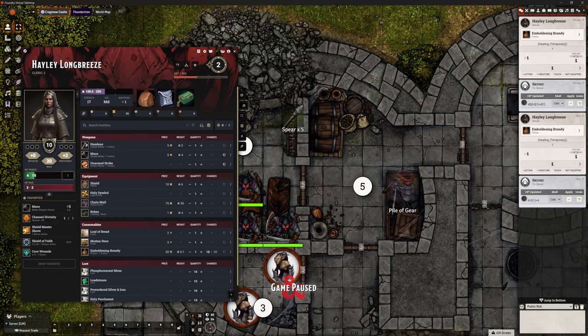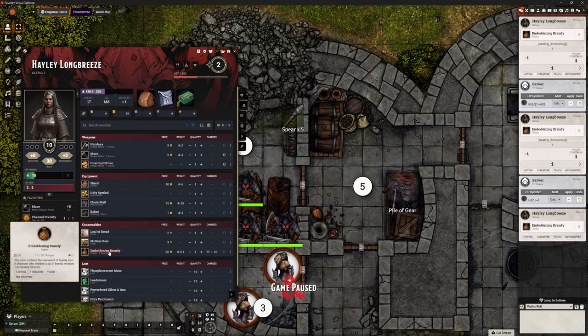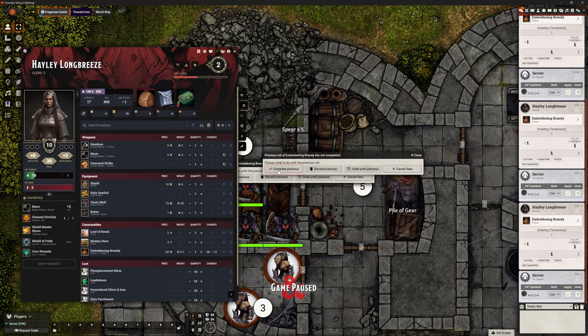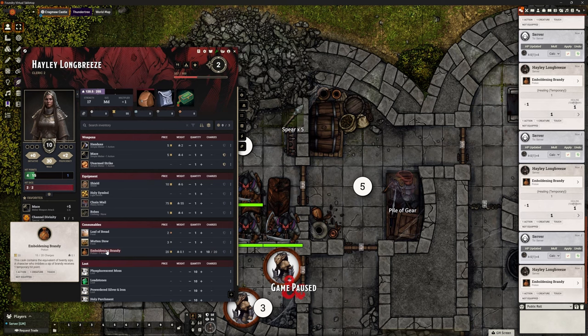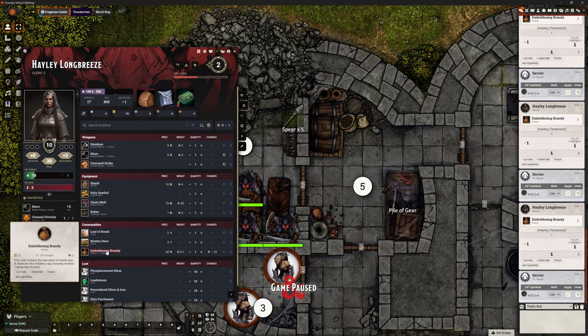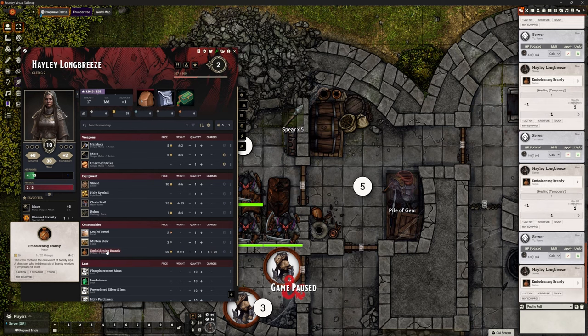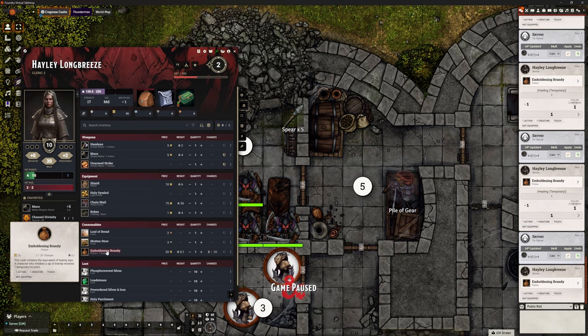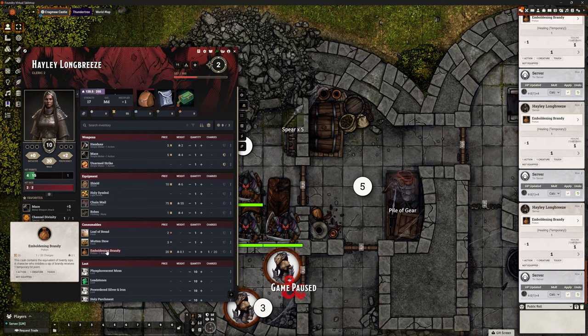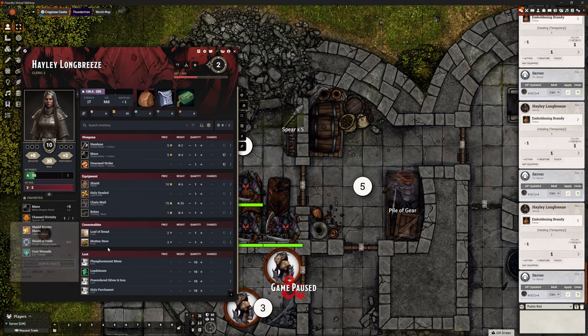So we're now on 18 charges. Let's use a few more — working through to nine, eight, seven, six, five, four, three, two, one charge remaining. When we use the last one, it's gone — removed automatically from the character sheet. We only ever got that one temporary hit point. For me, this is exactly how I want this to work.